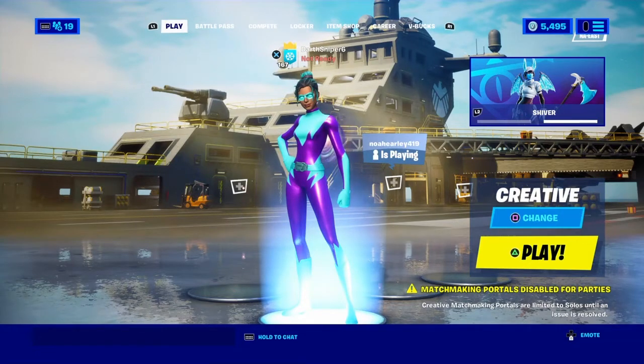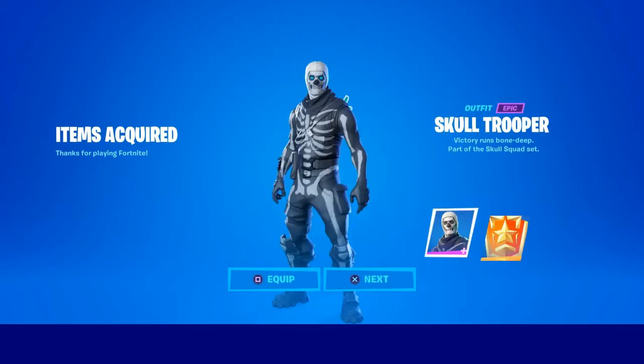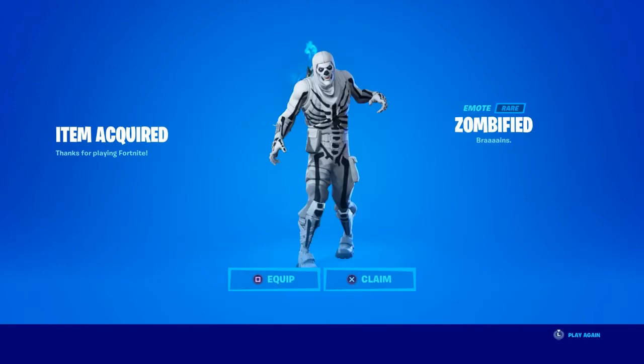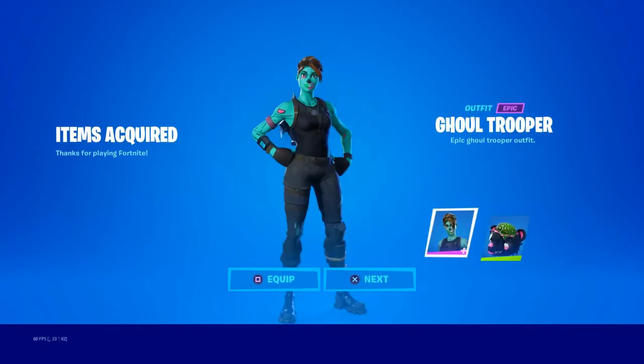Starting off, we have the Treat Yourself emote. I bought all of the Halloween emotes except for the banjo one. I bought Skull Trooper — I thought there was going to be a purple style. Bought the Skull Sickle. I bought the Zombified emote for the Gold Trooper skin, and I bought the Reaper also for the Gold Trooper, or just for everyone really — it's a great pick.